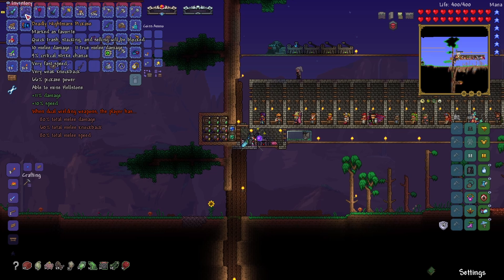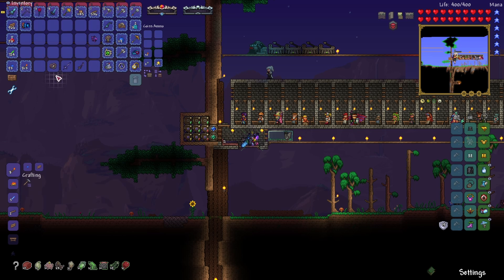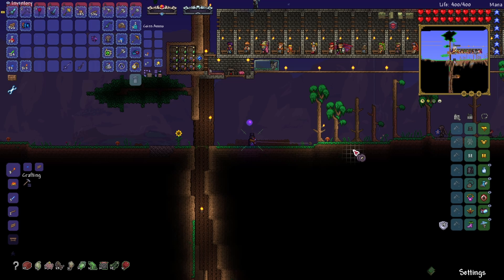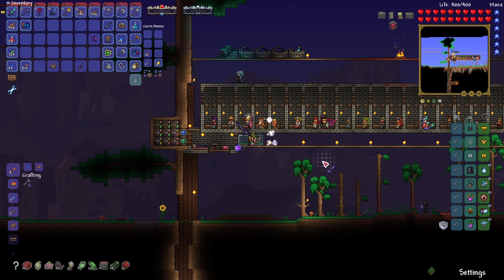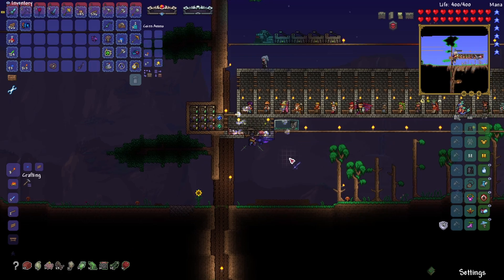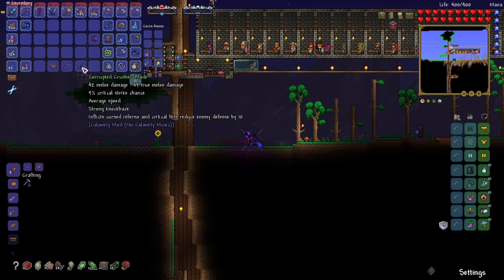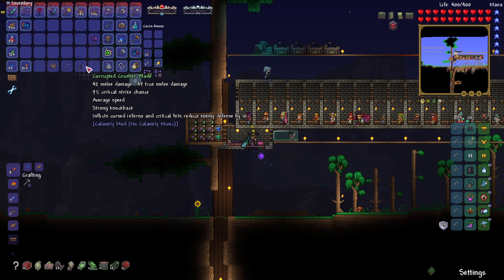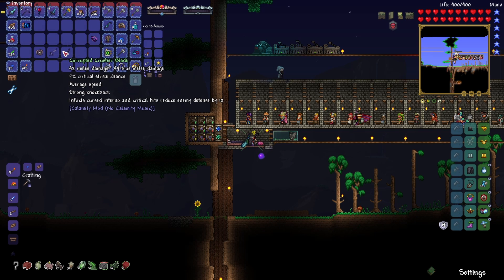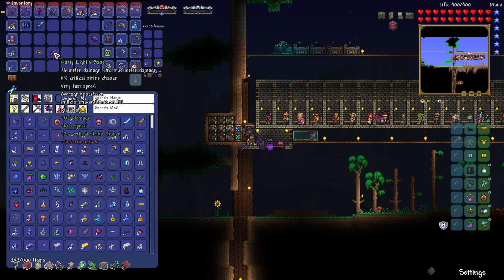We made a nightmare pickaxe because we need that to get hellstone later on, as well as to destroy any annoying blocks. We made three weapons: first is the Malaise, which inflicts shadow flame on hit. Then there's Light's Bane, which could be a decent true melee weapon with no projectiles. And we also have the Crusher Blade, which inflicts cursed inferno and critical hits reduce enemy defense by 10. This thing does 49 true melee damage already, which is very nice. Light's Bane doesn't seem good enough, so we'll leave it.